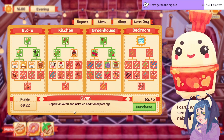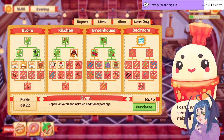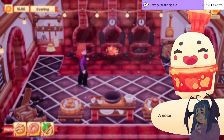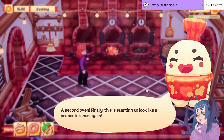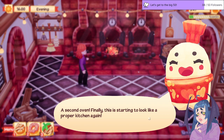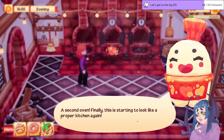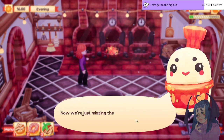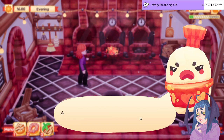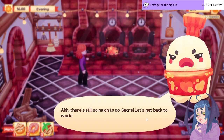We did it chat, we have enough money to unlock — to repair — an additional oven. A second oven! Finally, this is starting to look like a proper kitchen again. I'm doing my best ghost lady, I really am trying. Now we're just missing the last oven, some more furniture upgrades, and there's still so much to do. Let's get back to work.